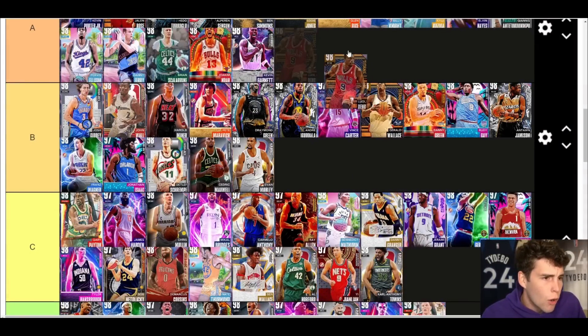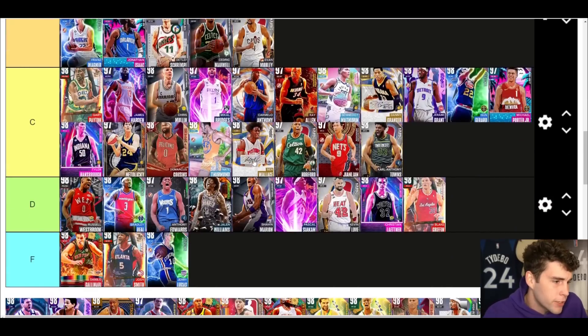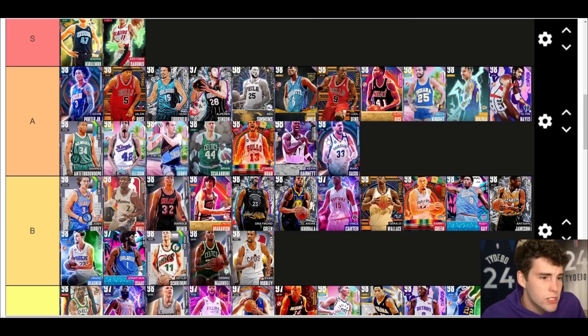Sweet Lou Williams — A tier. He's A tier, definitely deserving of that. A different type of shooting guard but definitely A tier. Marcus All — A tier as well, everybody knows and loves Marcus All. No ifs ands or buts about it.